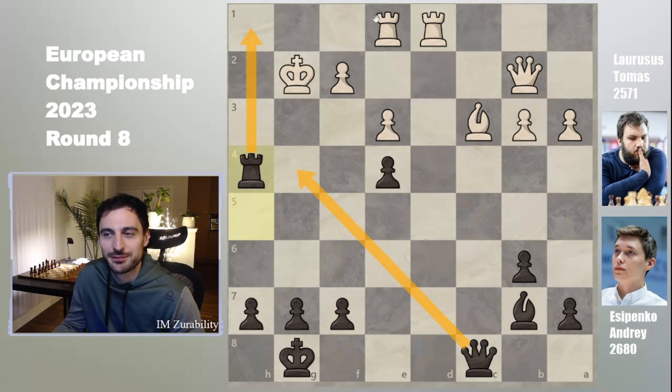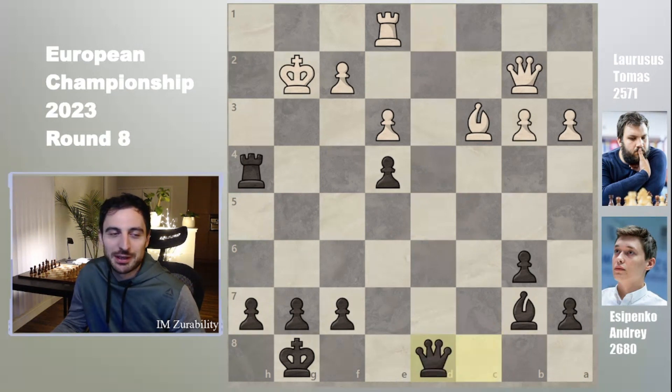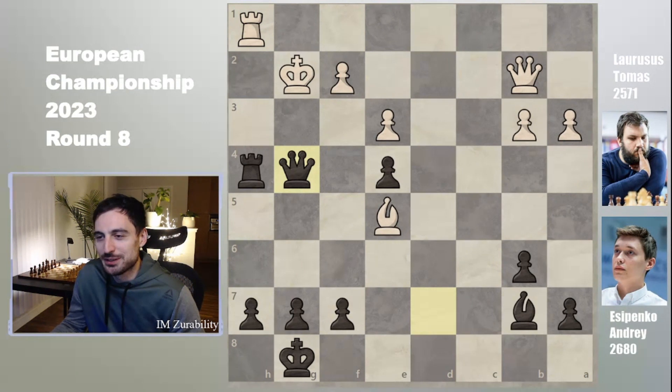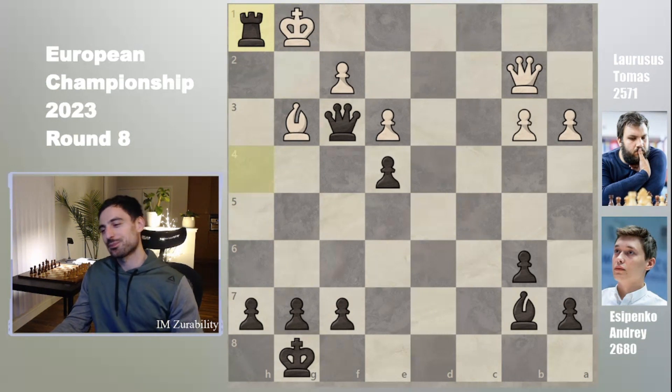Threatening queen g4, rook h1 checkmate. No defense — if you go rook g1 there is queen h3 checkmate. Also queen h3 immediately, and queen h1 is a checkmate threat: f3, queen h3, then queen h2, queen h1 check, rook to h2 is the checkmate. White decides to play rook d8 to give the extra rook back and save the checkmate, but after queen d8 the material is equal and the attack continues. Thomas Laursus decided to go down in style and allow the checkmate: rook h1, queen g4 check, bishop g3, queen f3 check, king to g1, rook takes h1 checkmate.